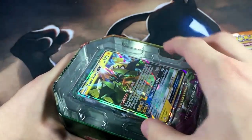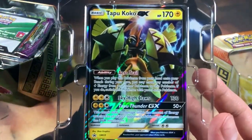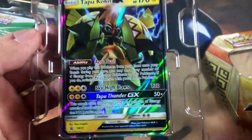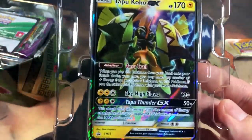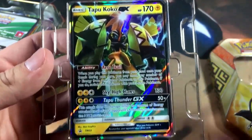Right off the bat we get our promo card — Tapu Koko in the cut right here with Aero Trail, and then Sky High Claws, and Tapu Thunder GX. Honestly, these GX cards have the weirdest names for their GX moves; it's kind of lame what they come up with.